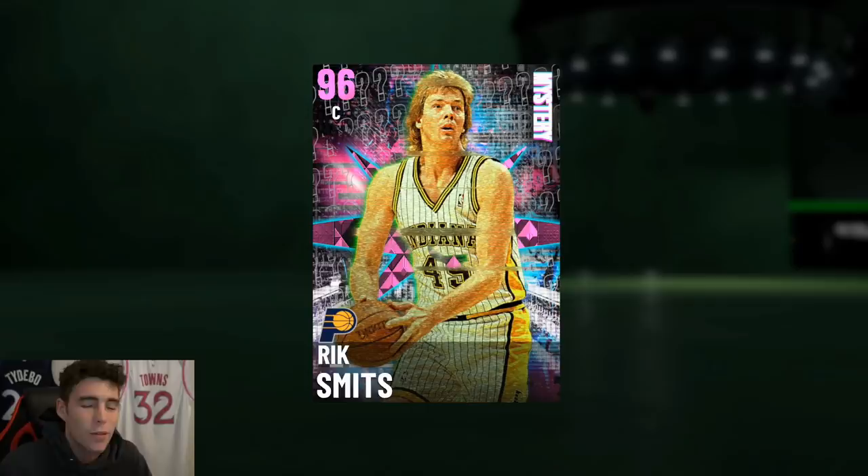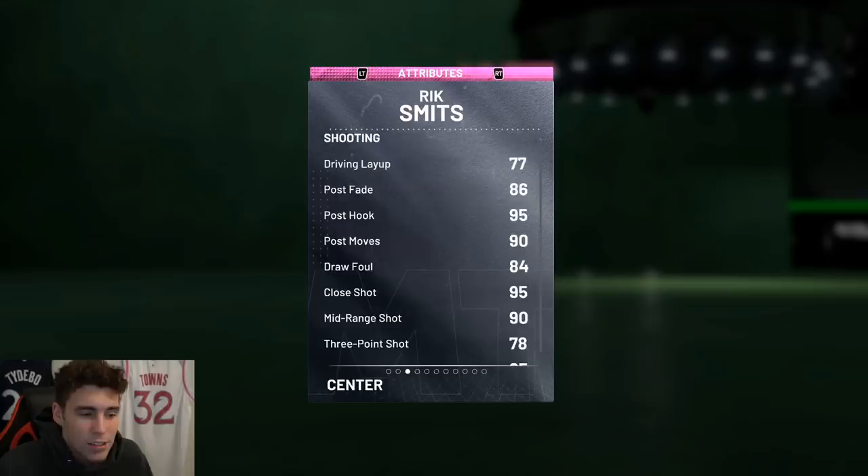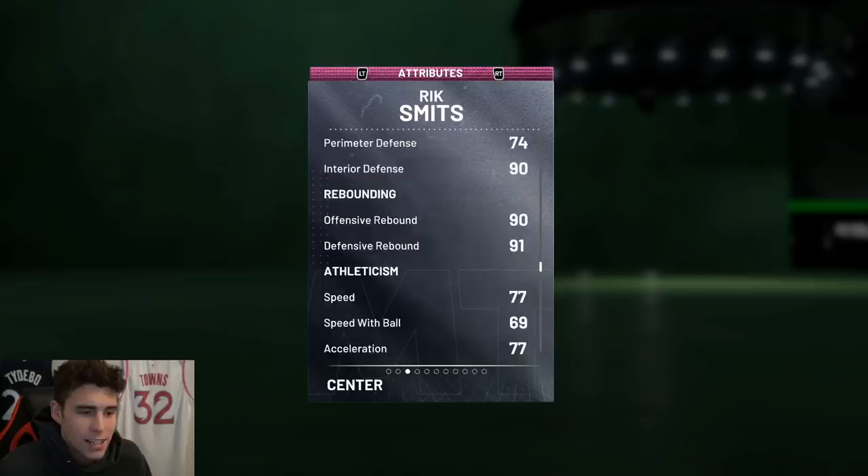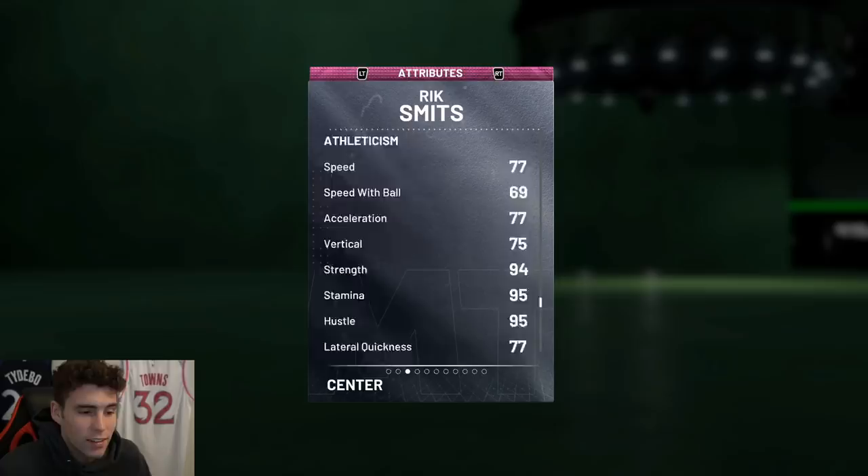Look at Rick Smith's here — 7 feet 4, 250 pounds, 98 three-ball, 80 driving dunk. Now he can't really handle the ball but neither could Taco Fall. 85 block, 90 interior defense, and even his perimeter defense at 74 isn't the worst. Good rebounder, 77 speed, 69 two-ball, 77 lateral quickness — decent enough speed considering he is 7 feet 4.